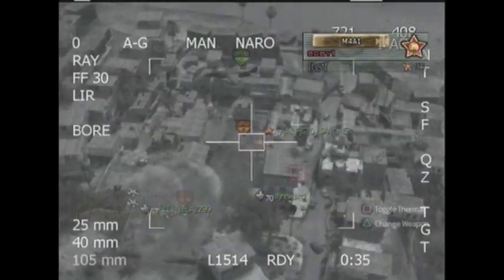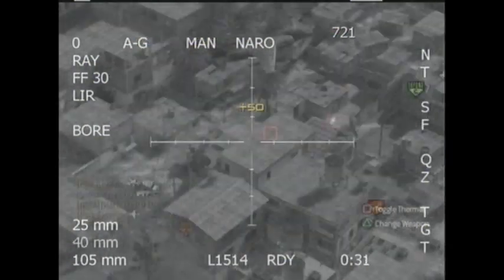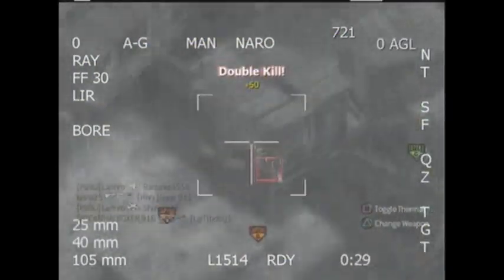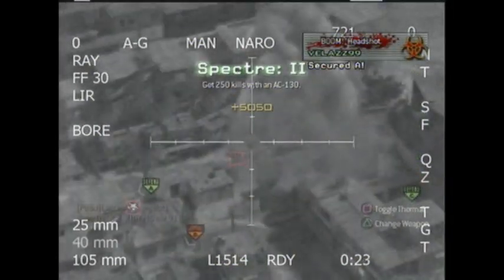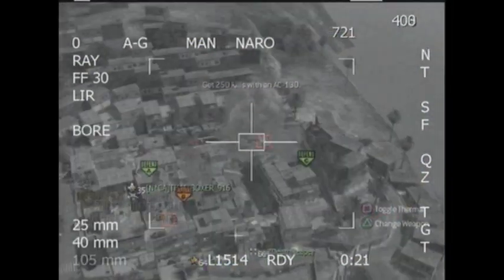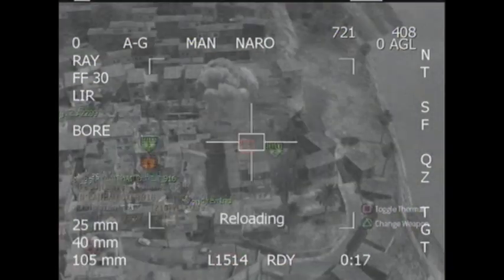Here I get my AC-130. It's not my best AC-130 — this map is kind of tricky when you try and do it. My Harrier is probably getting more kills than I am. My Harrier did get a lot of kills, I didn't realize that. As you can see, I don't really use the AC-130 that much — that's about 250 kills with it, I think.